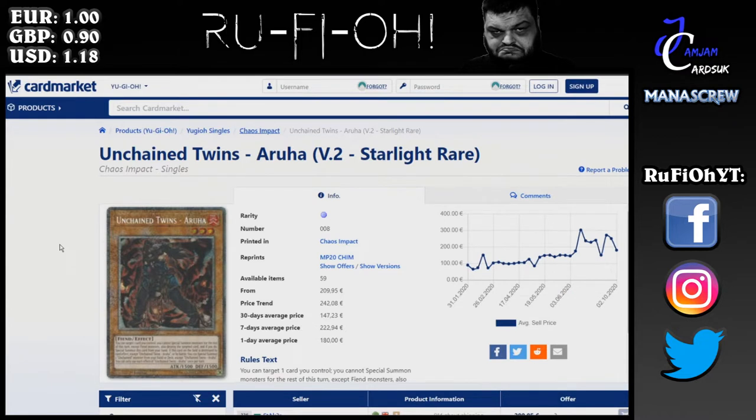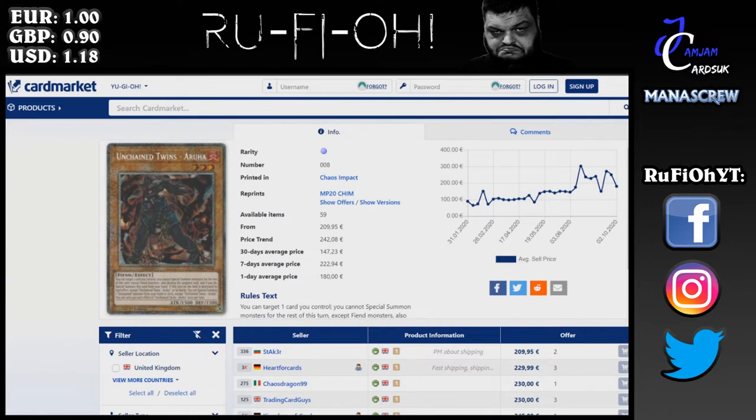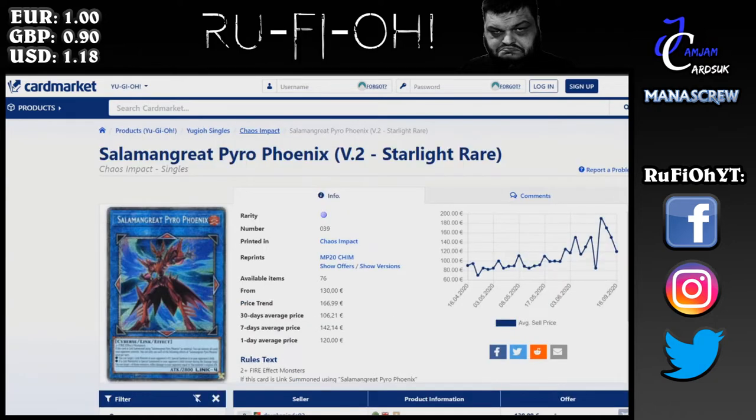Unchained Twins Aruha — we've seen the price for this slowly creep up over time. The price trend is 242 euros, the 30-day price average is 147 euros, and at the moment they are 209 at a minimum. There are one or two cheaper than the overall price trend, however expect this to continue going up. You will get some dips like you will with all of these, but overall the direction is heading upward.